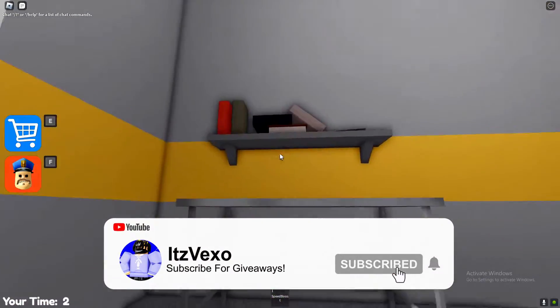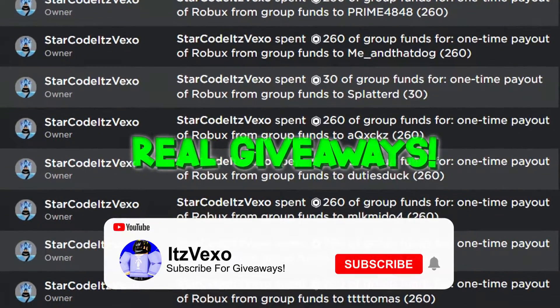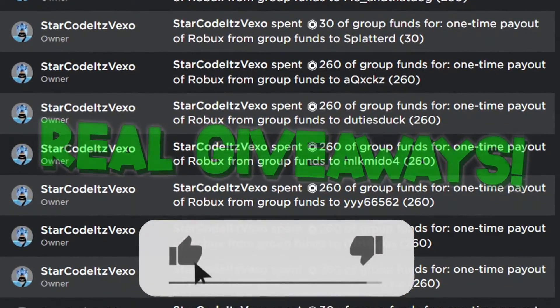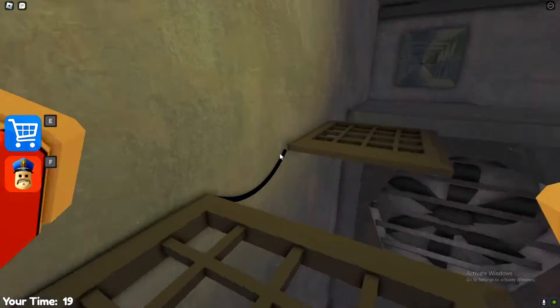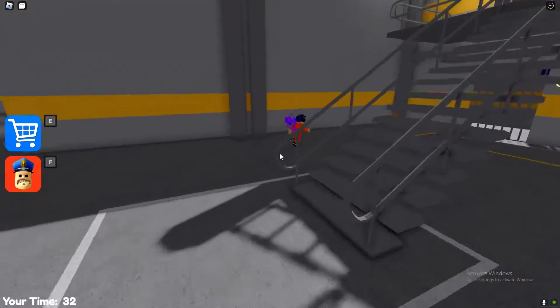Welcome everybody! In today's video we are in Barry's Prison Run. I'm going to be showing you guys pretty much all of the egg locations. Make sure you like and subscribe to my channel to get entered into free Robux giveaways. Let's get stuck right in — you can find 10 eggs in total.